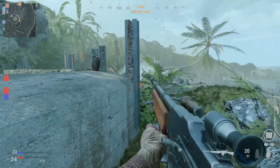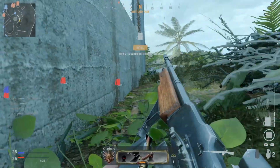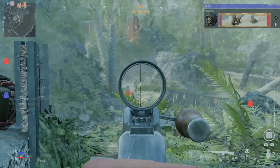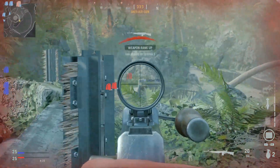Third on this list is the BAR, and this gun is insane for mid to long range gunfights due to its high damage and high accuracy. The fire rate and mobility on this weapon aren't as high as other weapons on this list, which makes this not the best choice for close range fights. This gun can be used in the default class section, but trust me, the class is great overall.